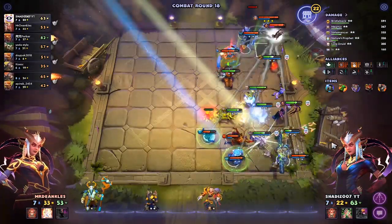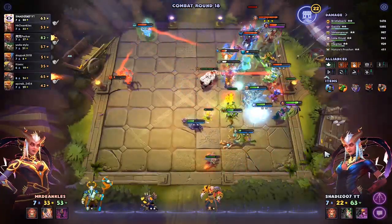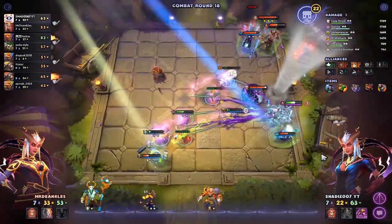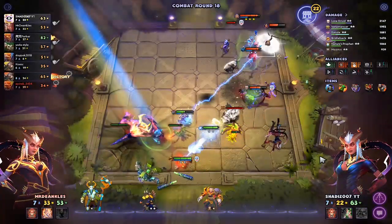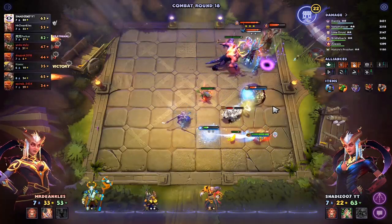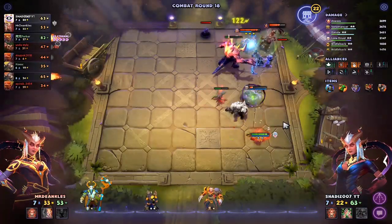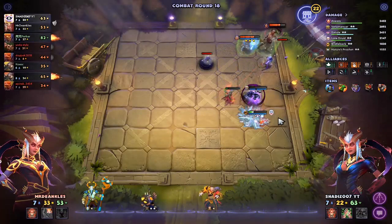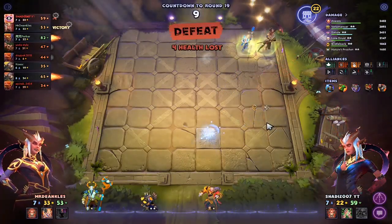No, come on Lycan! That was an average result. C'mon, c'mon! They got our Loon Druid — they got our Loon Druid. Come on, Bristle! 4 HP — okay, I'll take 4 HP.